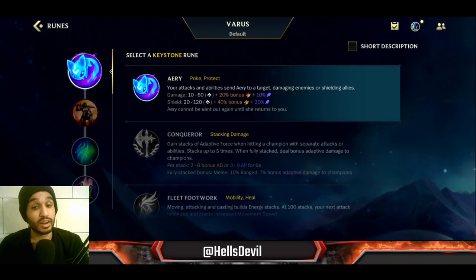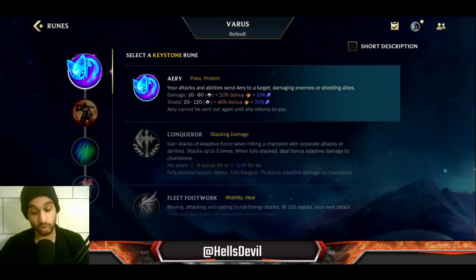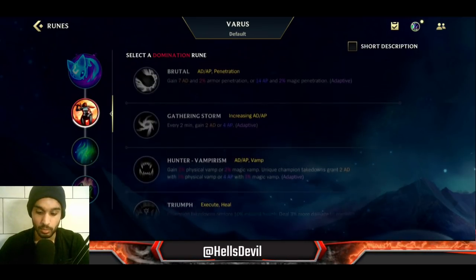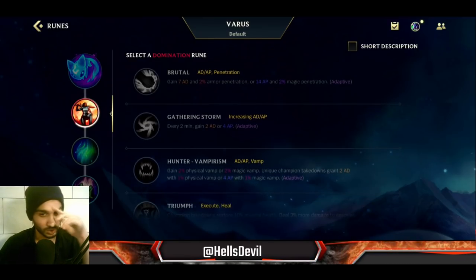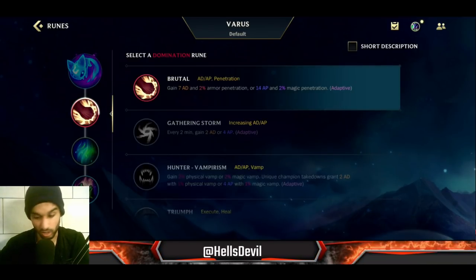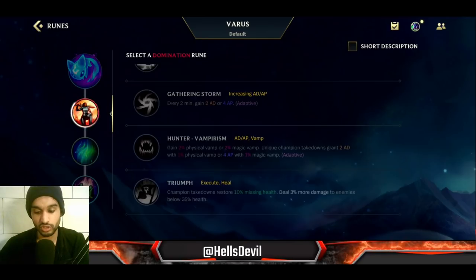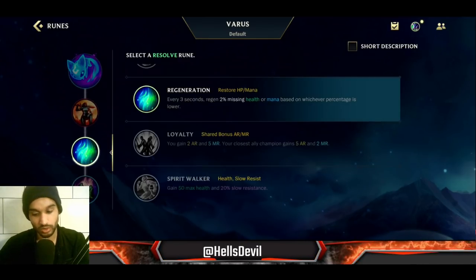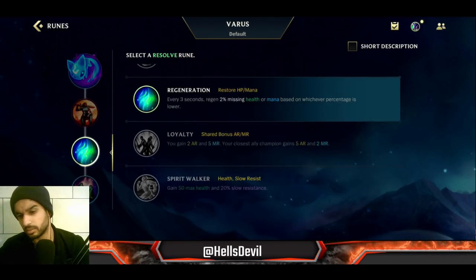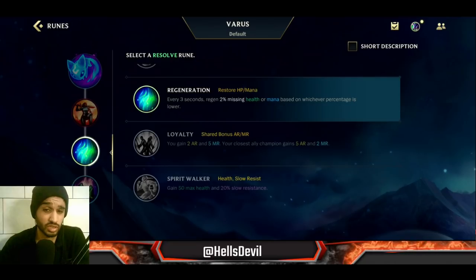For your runes, go for Aery. The reason is you're going full poke Varus — just using your arrows to poke the enemy — so Aery is gonna follow the poke and deal damage. As my second rune I use Champion, but you can also go for a different rune. In the new update, Gathering Storm is gonna be buffed and will be very nice with this build. Brutal is also okay if you just want to dominate early. I'd say either Champion or Gathering Storm.